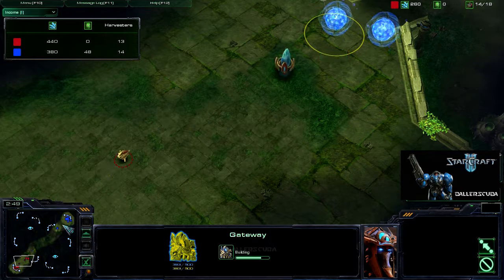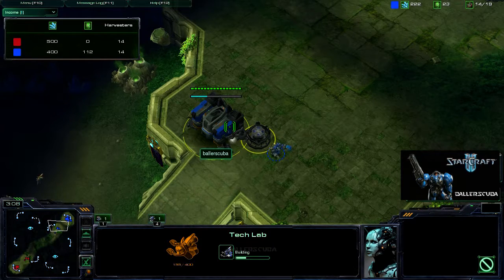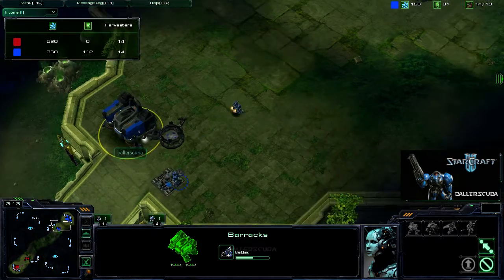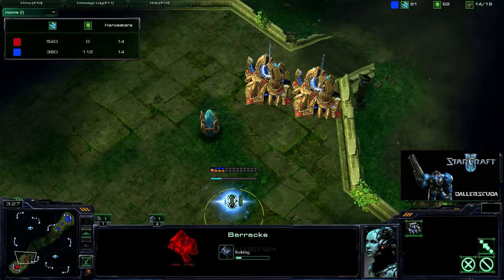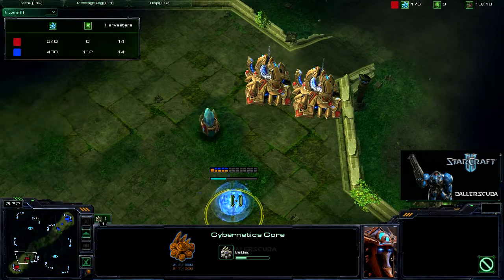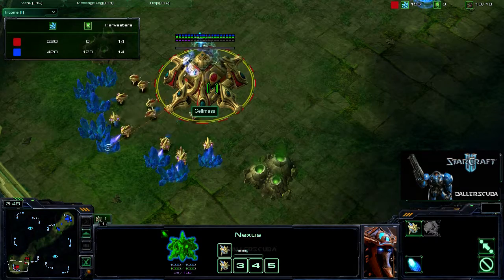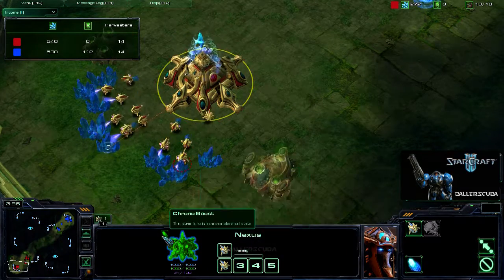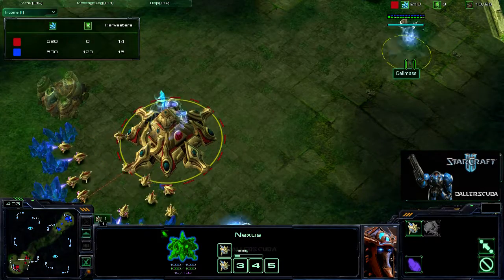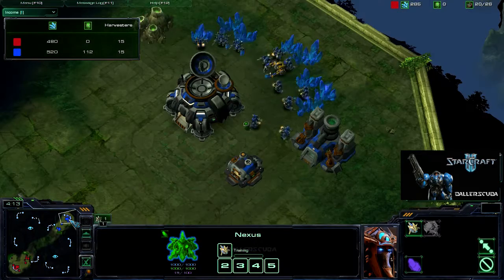Two gateways coming up right off the bat for Selmas, so I am expecting an early push from him. I am getting a Tech Lab right off the bat because I want Marauders to prevent against that early push. Cybernetics Core is on the way for him as he is not getting any gas yet. He's still Chrono Boosting the Nexus, and of course he's Supply Locked now, so that Chrono Boost could just go to waste.